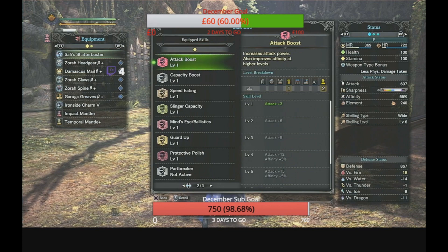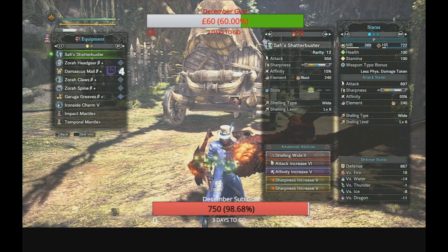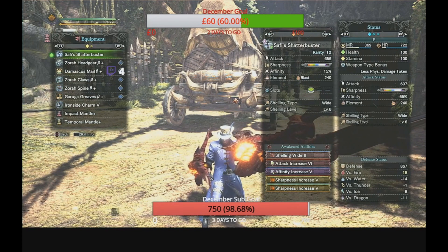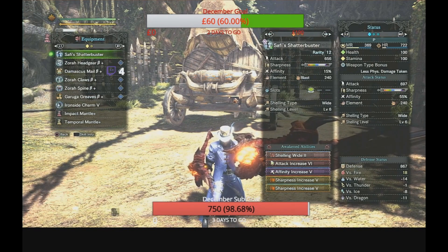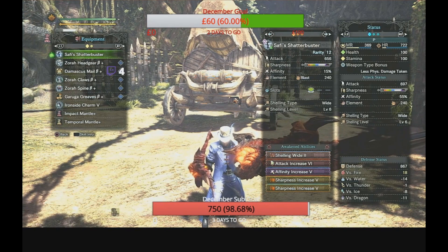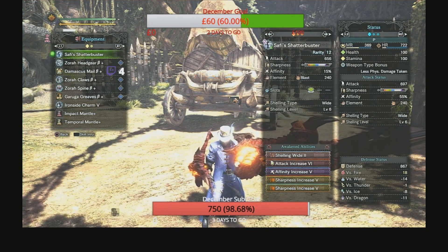Part Breaker and Agitator will be on the mantle so ignore those. If you want me to cover anything else let me know, but that is the true God Build for the gun lance — wide shelling. I'll cover normal and long shelling if you want me to cover those as well. Make sure you support the content: CaptainPC7 on Twitch, sub and donation links in the description below. I'll make a new God Build in the next few days — catch you in the next one, peace out.